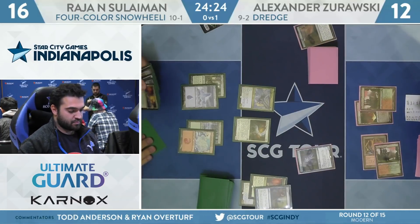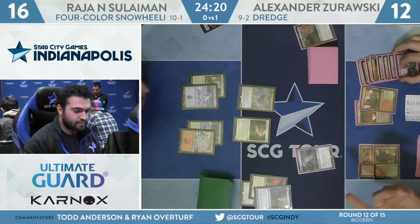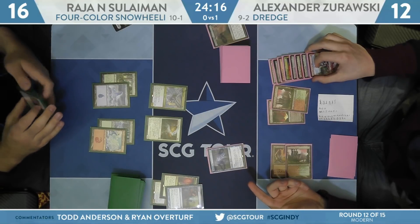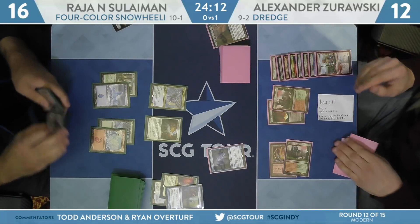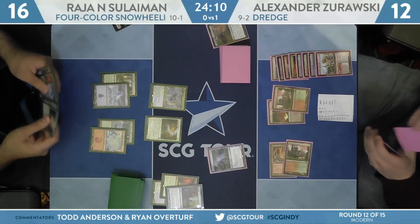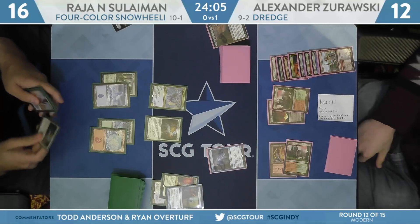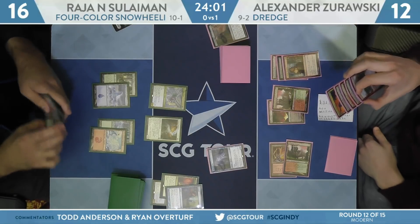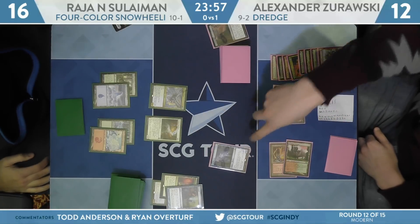After the Creeping Chill, life totals are 16 Zorowski, 12 Suleiman — two untapped mana left up. He might have the Abrupt Decay. I don't actually know if Zorowski has it — I thought I saw one earlier, but could have been mistaken. Certainly a bluff worth making. Sometimes the bluff is just as good as having it, because the Snow Saheeli deck has to respect it on some occasions. But here, Suleiman is not really under a lot of pressure.